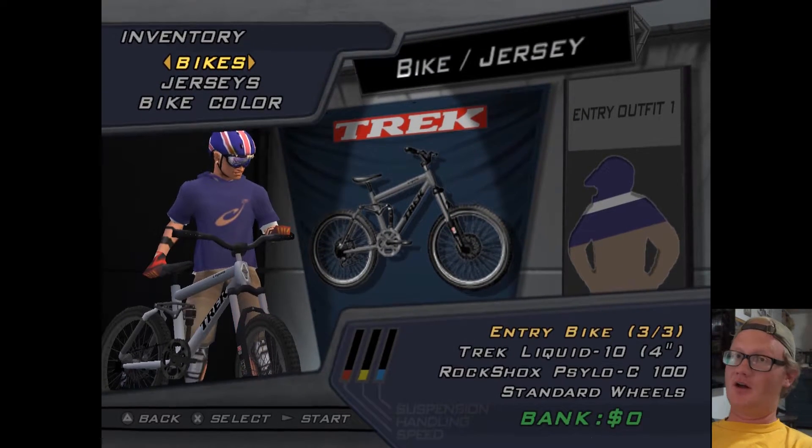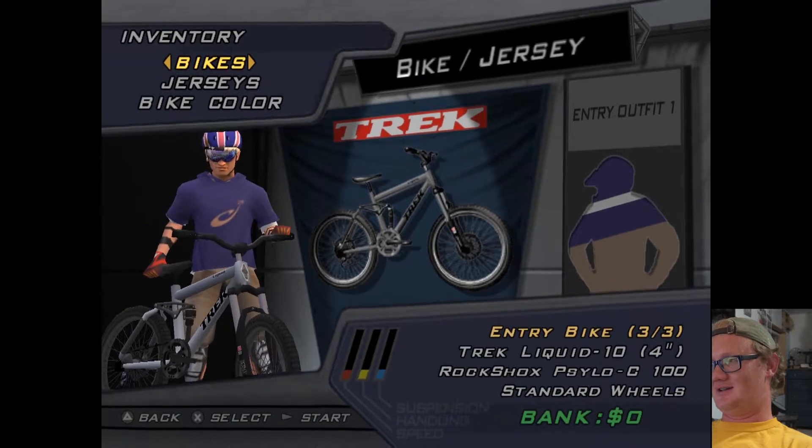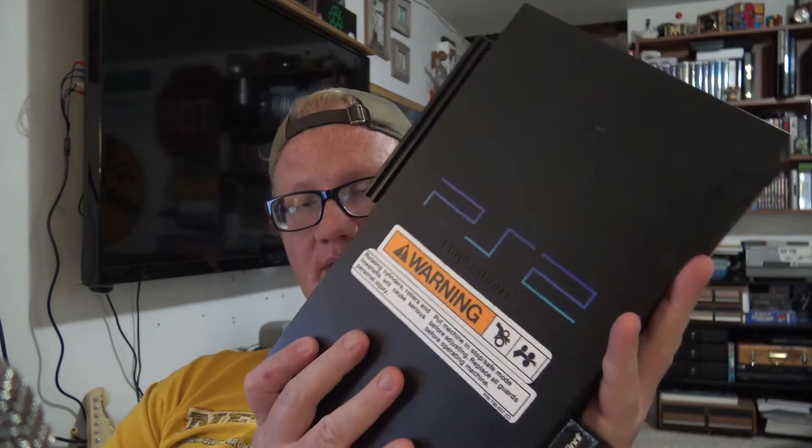All the stuff that I've unlocked before on my actual PS2 is not on here, and I kind of just don't want to go through and try to unlock all this stuff again. How do I get around that? Well, really all you need is a PS2 — it has to be modded — a memory card that has the saves on it that you're trying to import into PCSX2, and finally you need a jump drive.